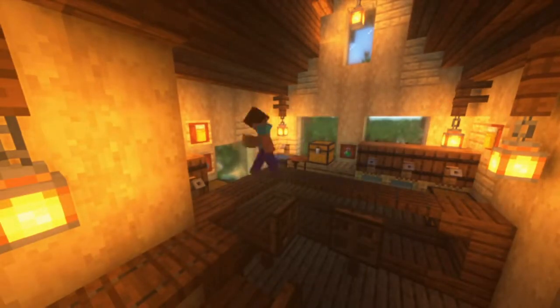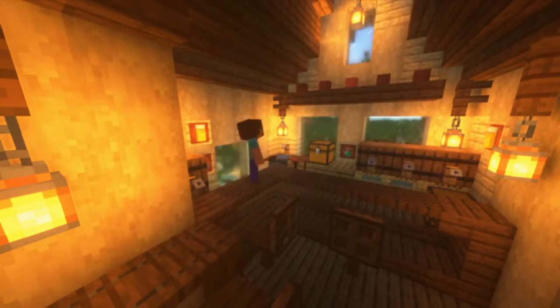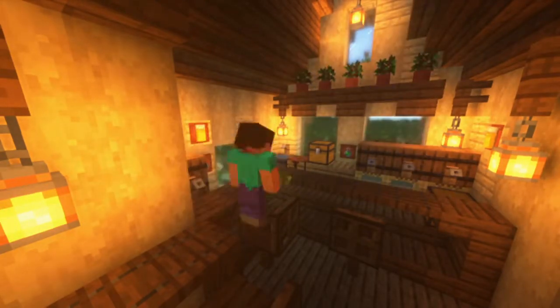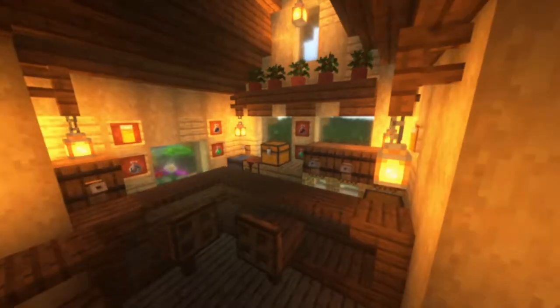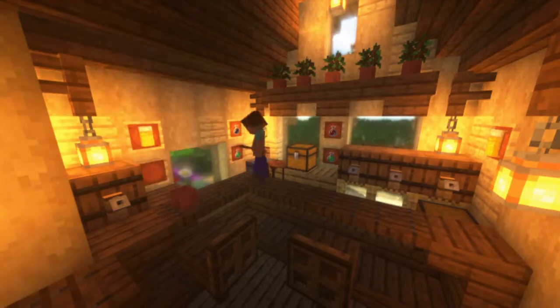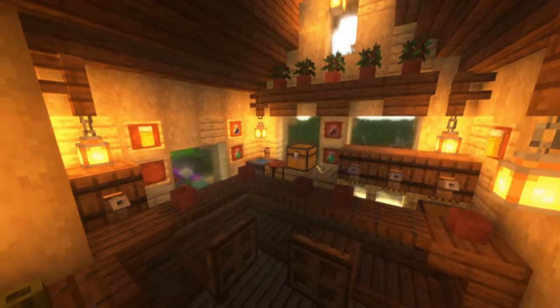We're putting some potions in item frames too. I just love this detail on the top with the potted trees — I think they look so pretty there. It really gives it a bar-like feel. Same thing with these trip wires on these barrels — they make them look more like beer kegs.